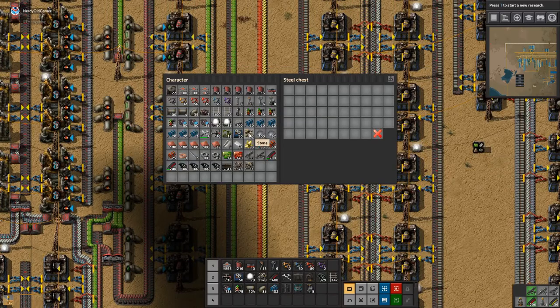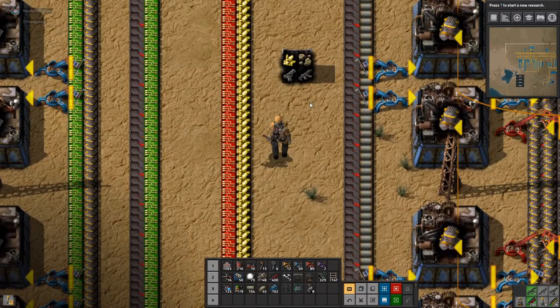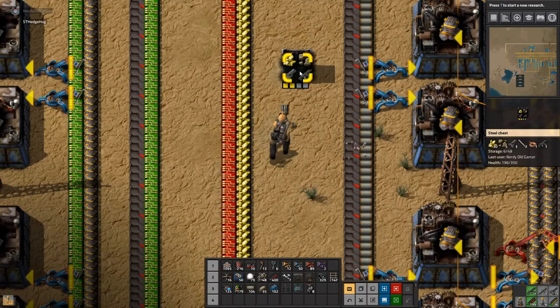I'll stick down a chest here and get rid of some things. That should help the copper production a bit better. Steel's kind of dead as well, but that's my fault for not plugging things in properly.